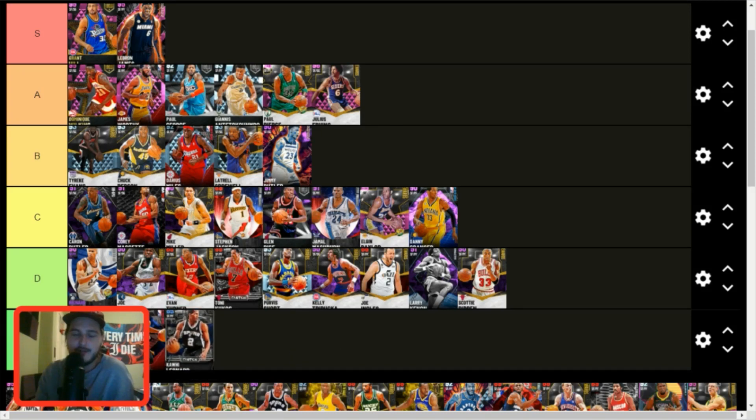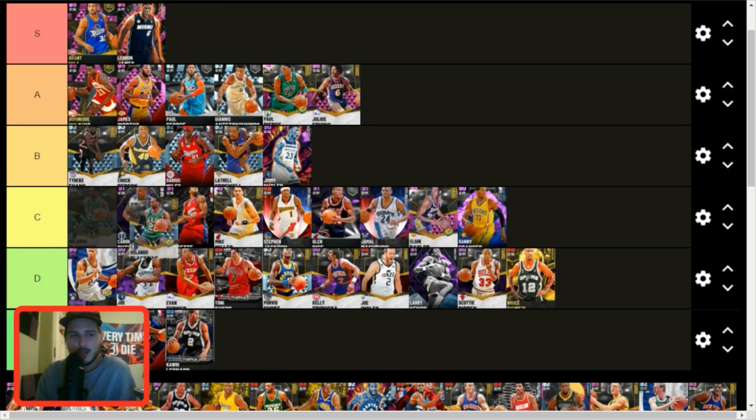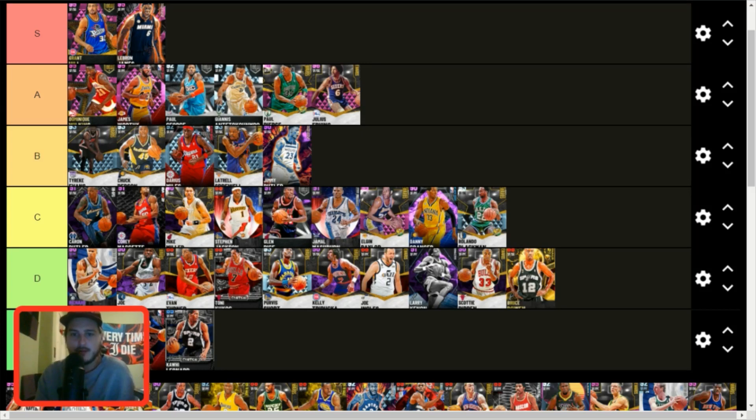Kawhi Leonard — as a sapphire, as much as I like this card in the sapphire tier, he's really not good as a card overall. I wish he played a little bit more defense. Bruce Bowen is a pretty good three-and-D guy — whereas Scotty Pippen only plays D and runs rim, Bruce Bowen can do a little bit more. They deserve to be on about the same tier.